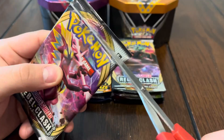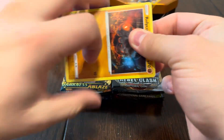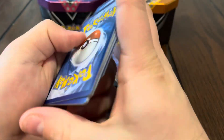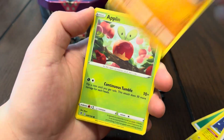All right guys, first pack of the video. I'm really hoping to pull the golden Frosmoth from this pack — that gold Frosmoth is fire. I'm hoping to pull that one, and if not, I'm hoping to pull the rainbow. We could get the rainbow Inteleon or dragon pull — those are all fire. Let's see what we got.